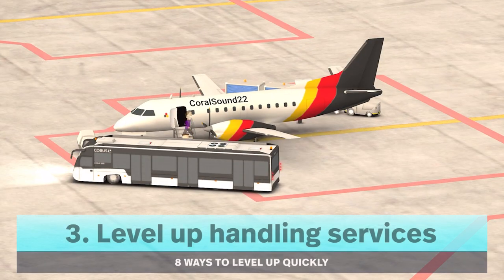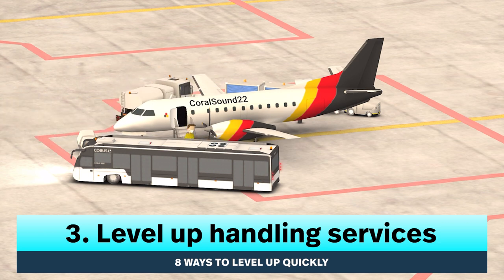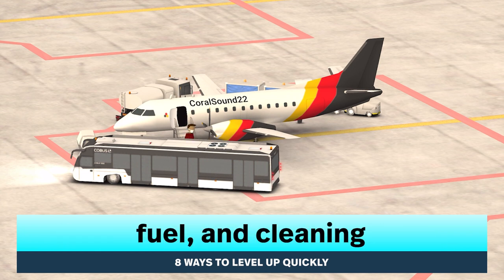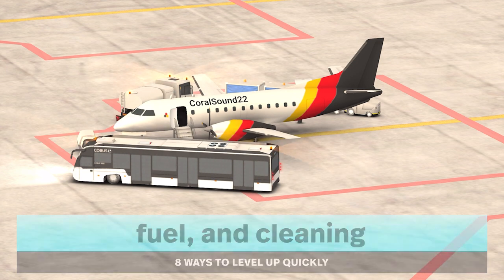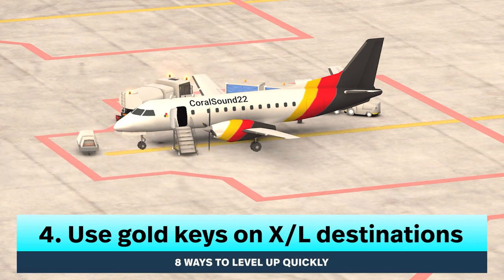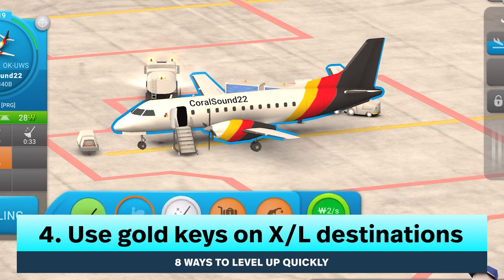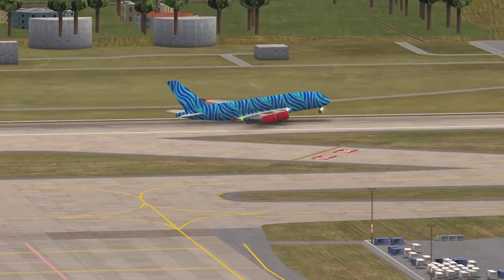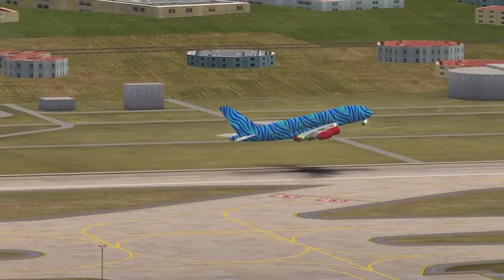Number three, level up handling services used often first, such as passenger loading and unloading, baggage and cargo, fuel, and cleaning. Number four, use gold keys on X and L destinations — get more bang for your buck with gold keys on these destinations.